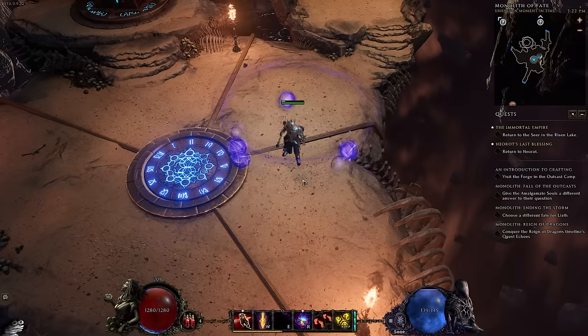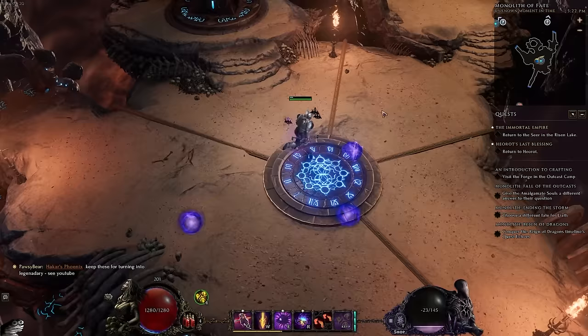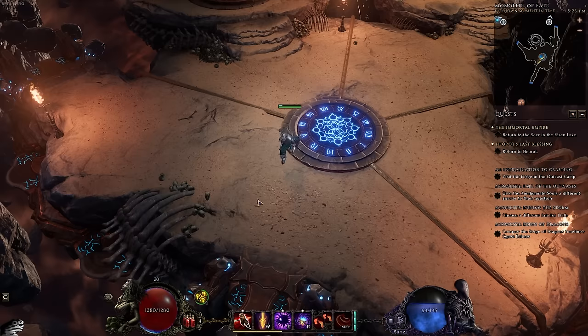Now, we cannot do this for every ability. For example, we cannot Numlock Smite. If you were to Numlock something that doesn't have a cooldown — for example if I were to Numlock Sigils of Hope — what my character would do is sit here and just spam Sigils of Hope every time I have mana for it without me being able to play the game. And if you were to do this with another skill that didn't really cost mana, your character would effectively just not be able to play the game. So unfortunately, this is only going to be something that's viable for abilities with a cooldown, such as Devouring Orb and Anomaly in our case.